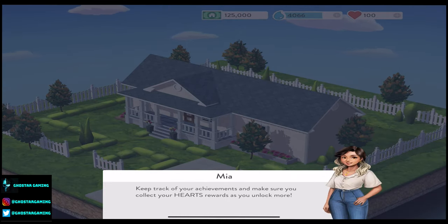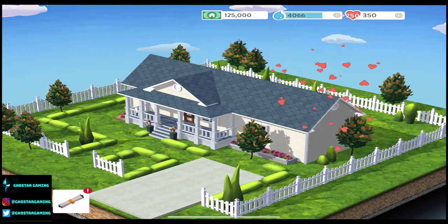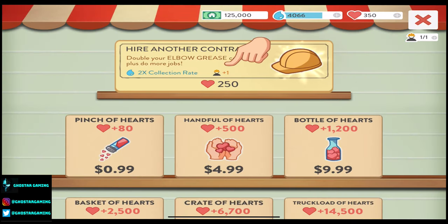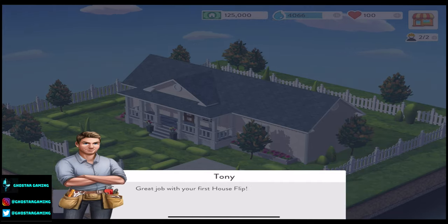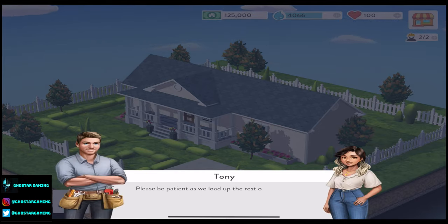Keep track of your achievements and make sure you collect your heart rewards. We get 250 hearts as a house flip trainee. You now have enough hearts to add a new contractor to your group — hire another contractor, double your elbow grease, collect and do more jobs. With each new contractor you're able to do more renovations and can collect more elbow grease, which means even more house flips. Great job with your first house flip. We begin our team projects in Waco, Texas — hometown of one of our favorite house flipping couples. Please be patient as we load up the rest of our game. We hope you enjoy exploring the world of home renovation and house flip.